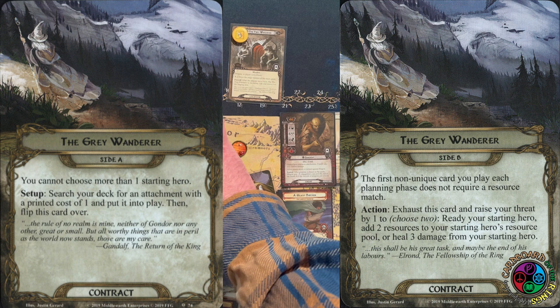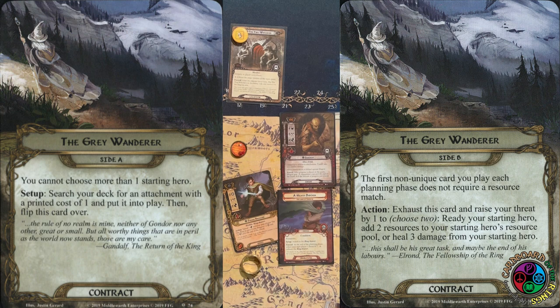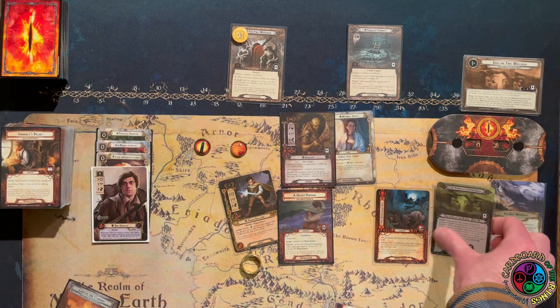Side B of the Contract says the first non-unique card I play in the planning phase does not require a resource match. I can raise my Threat by 1 to choose two options: ready my hero, give my hero 2 resources, or heal 3 damage from my hero. I want to remind everybody — you're supposed to place your starting heroes, including any permanent Boons attached to them, then draw your opening hand, take a mulligan if you want, and then set up the quest. That can matter.